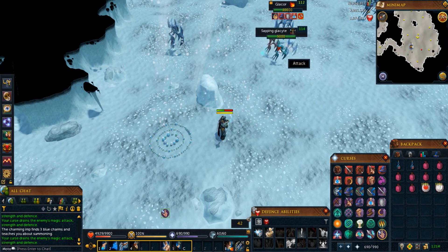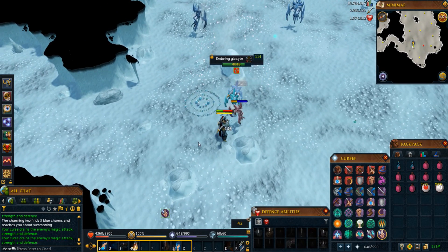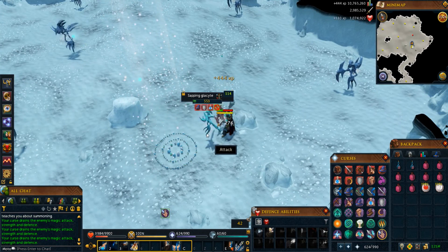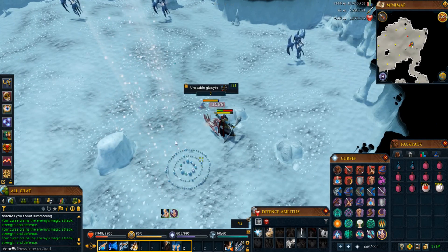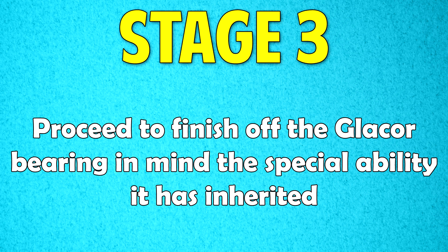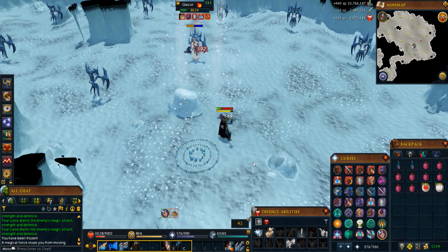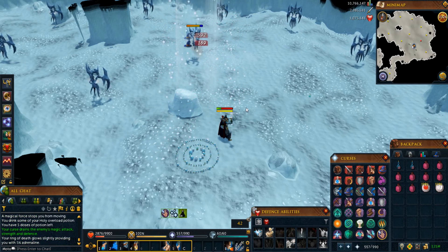When the Glacites spawn, use the Taunt ability on them so the Enduring Glacite comes towards you — it isn't aggressive at first and you want it far from the Glacor to deal full damage. Kill them in the recommended order. Once all Glacites are dead, move to Stage 3 and finish off the Glacor. Stage 3 should be as easy as Stage 1 since, having killed the Unstable Glacite last, its inherited special ability should not be a major problem.